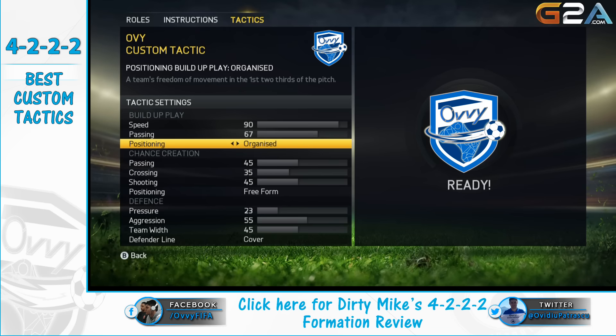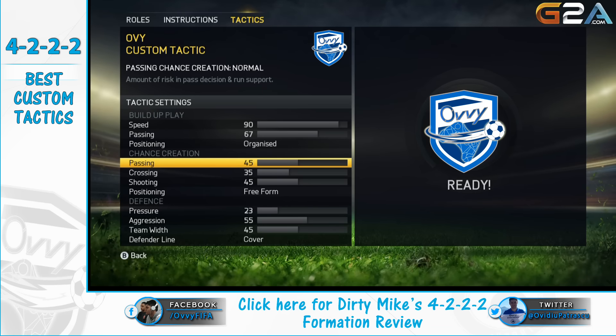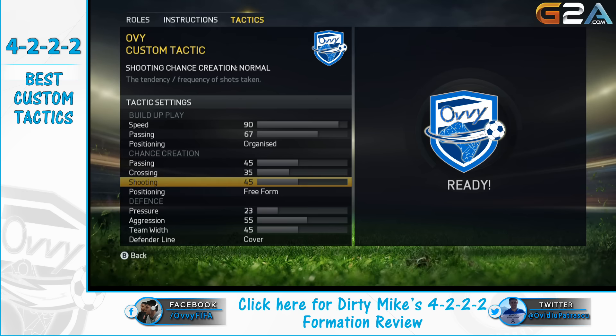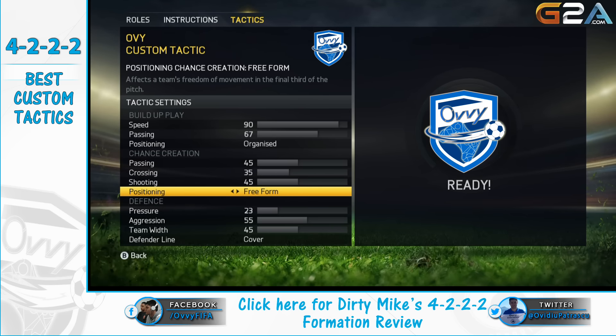Positioning will be set to organized because you don't want your players to get out of position in the first two thirds of the field. The options in chance creation won't be too high — we'll keep them between 35 and 45, as higher values here would make your central defensive mids get too involved in attack and leave us open in defense. The positioning option in chance creation refers to the way your players will act in the last third of the field.